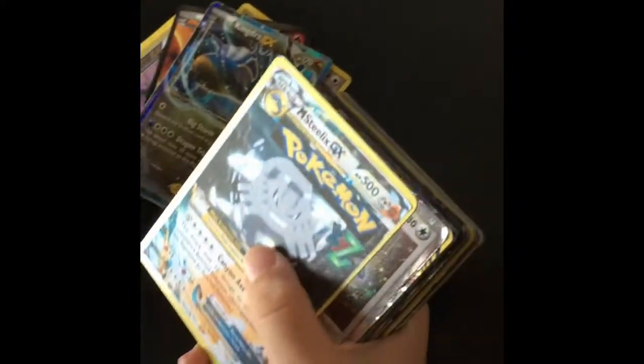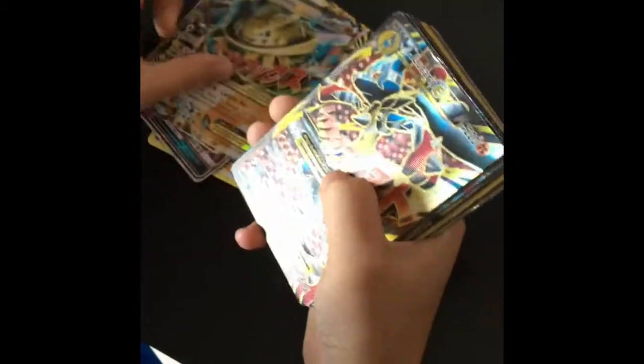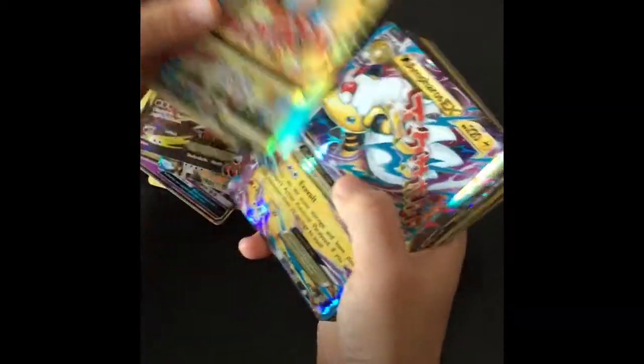Recap time — this is everything we pulled in this pack that was at least EX: Flygon EX, Shadow EX, Mega Mewtwo GX, Charizard EX, Kingdra EX, Mega Steelix GX, Porygon Z Level EX, Zoroark Break, Lunala EX, Komodo GX, Mega Steelix EX, Mega Lucario EX.